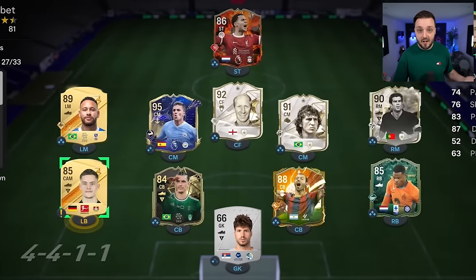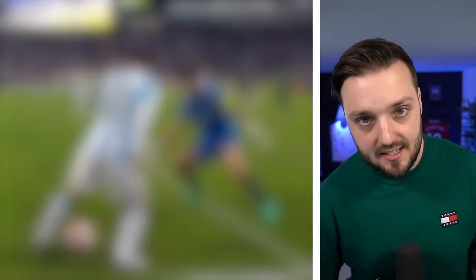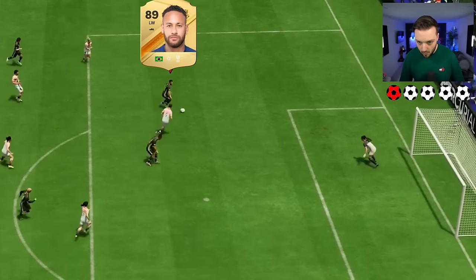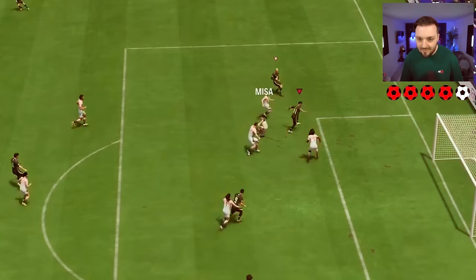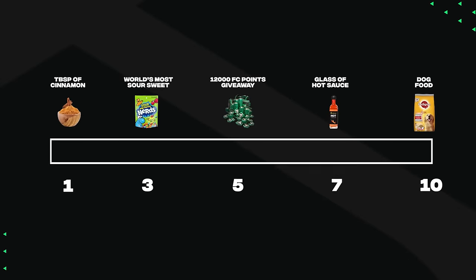The team is fully upgraded now, and for what we started off with — that bronze team — this is so much better. But we still have loads more letters to go, and this can only get better. The next letter is N — all I have to do is nutmeg the keeper and put the ball in the back of the net. It's a lot harder than I thought — the goalkeeper keeps on diving. How am I supposed to get the ball through the legs? This is my last chance — no. Time for forfeit number two: the world's most sour sweet. Oh my god, that's really bad.